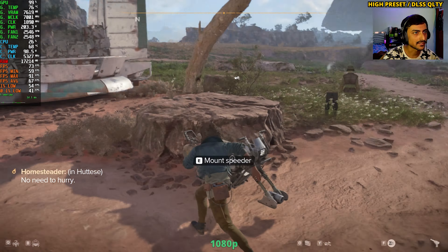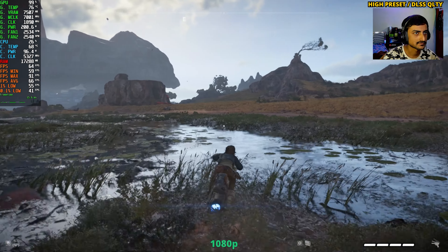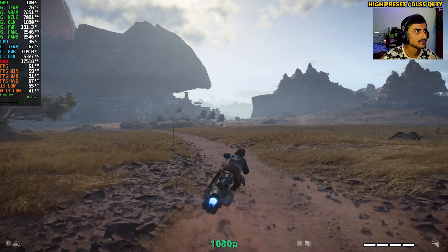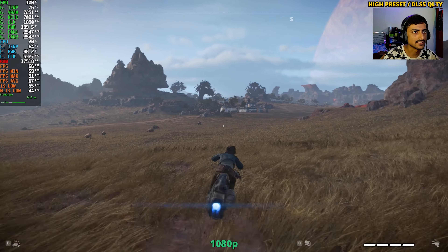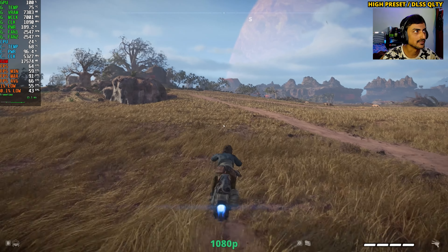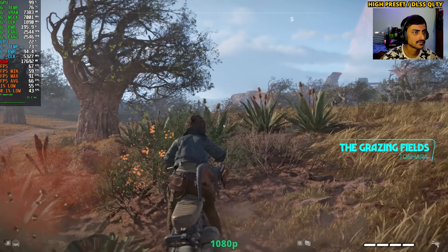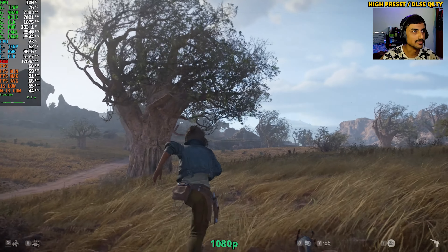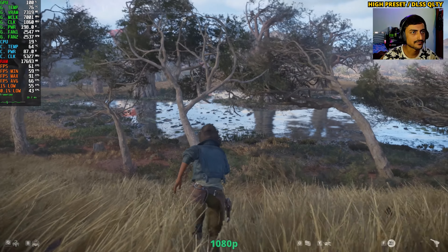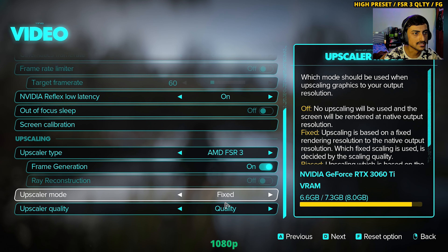Night time is coming — the game has a day and night cycle, which is amazing. The landscapes really look good on this planet. We are crossing 17 gigabytes of RAM usage and VRAM is basically maxed out at this point. The trees look even more horrible with DLSS enabled, and water reflections with DLSS just become terrible.